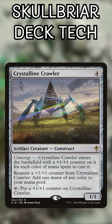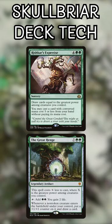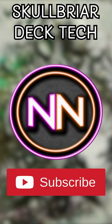All this hotness is reinforced with a nice Power Matters theme involving cards like Selvala, Life's Legacy, Rishkar's Expertise, and the Great Henge to ensure we never run out of gas. Subscribe for more Skullbriar. Peace out, Tribe Scout!